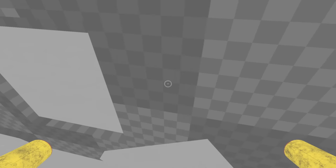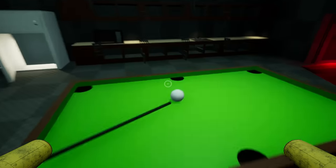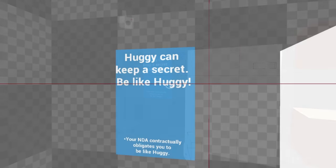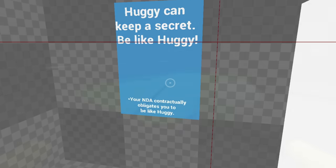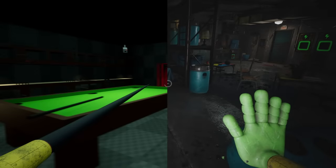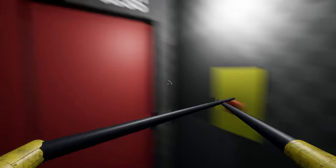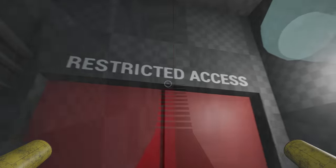From here we can pull open a vent covering and crawl through it, which is easier said than done without proper lighting. In the room that follows we can see some awesome placeholder models: a fridge, a pool table, an amazing-looking TV, and more. The cupboards use little jail cell doors as a placeholder. There's also a placeholder for a poster reading 'Huggy can keep a secret - be like Huggy,' mentioning that employees are contractually obligated to be like Huggy. Following a trail of blood supposedly left by the player as Catnap was dragging them to the garbage chute, we can see a restricted access door changed to what looks like an unassuming elevator near the green hand charge point.